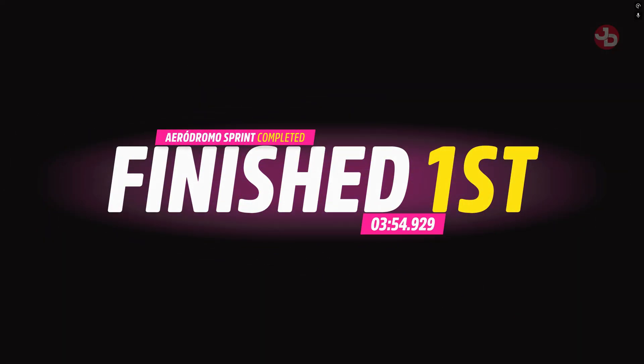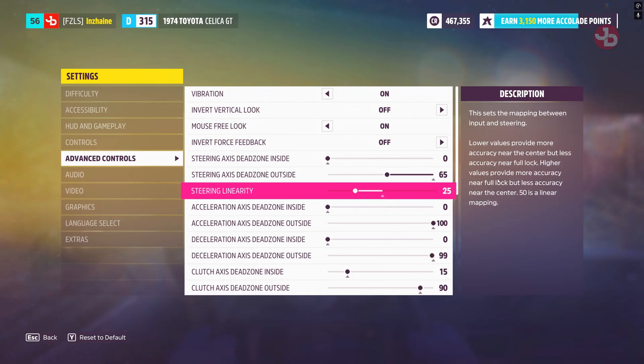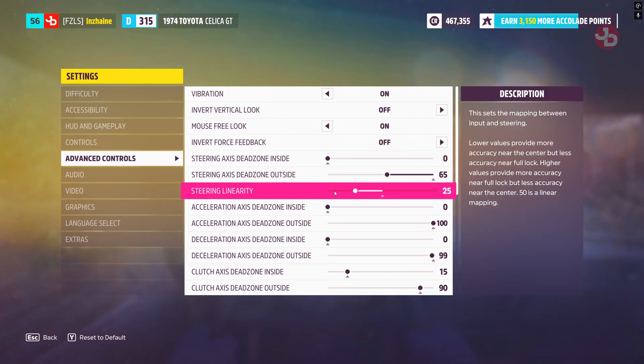Awesome, guys — check it out, Forza Horizon 5. Let me show you the settings real quick. This is how I have everything set up: steering axis deadzone outside to 65 and steering linearity to 25. Then scrolling all the way down...